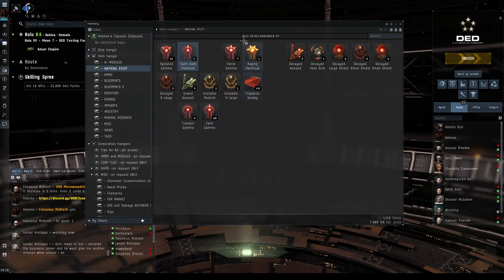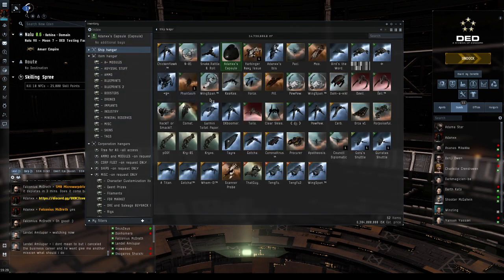So to recap: gammas are easiest, tranquils and calms are the learning levels, don't do the high-level ones — even in a fleet of three they'll be super tough. For solo you have to use a cruiser, two-man requires destroyers, and three-man requires frigates. A widely recommended ship is the Gila.